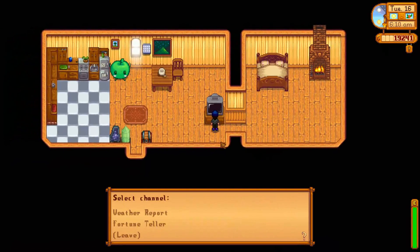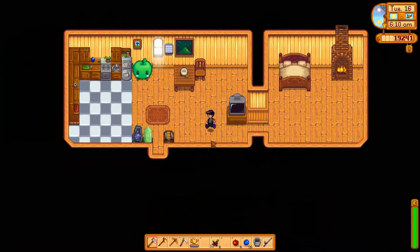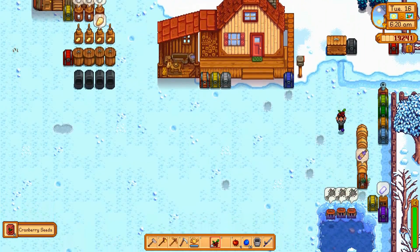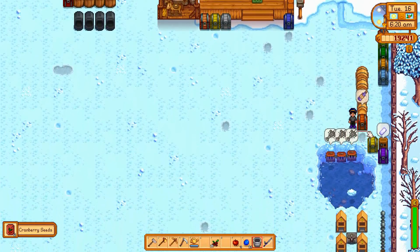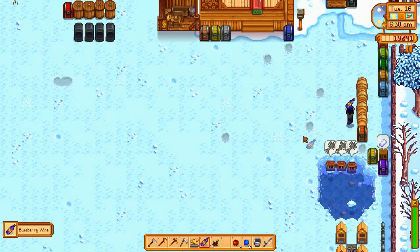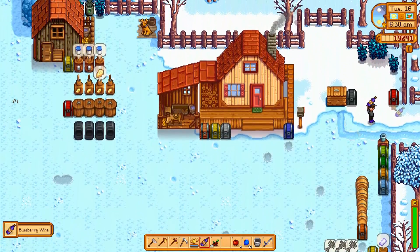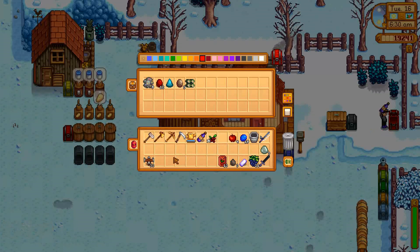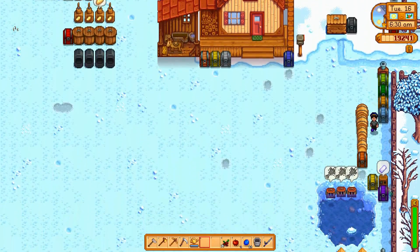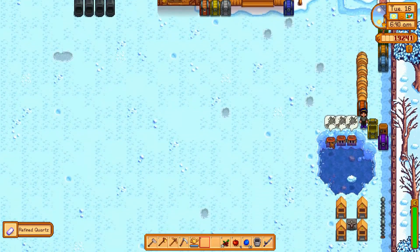Let's head out. The fortune teller doesn't matter because I've got things to do — I'm not going to town at all. Let's get that going — grab another wheat. Actually, I'm not going to because I want to get them all on the same schedule. We're going to put this wine in here because it's going to the community center for the wizard bundle.